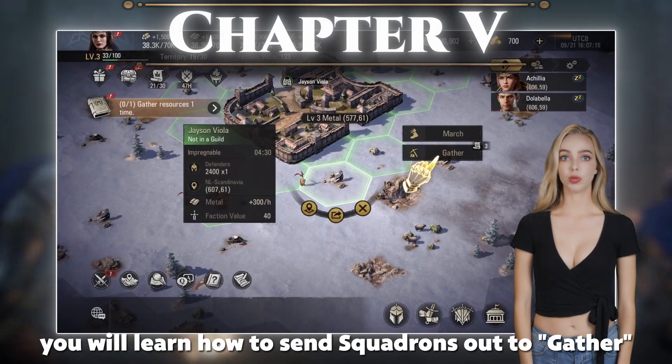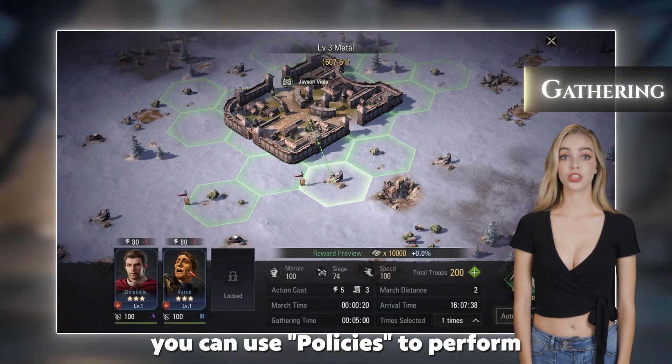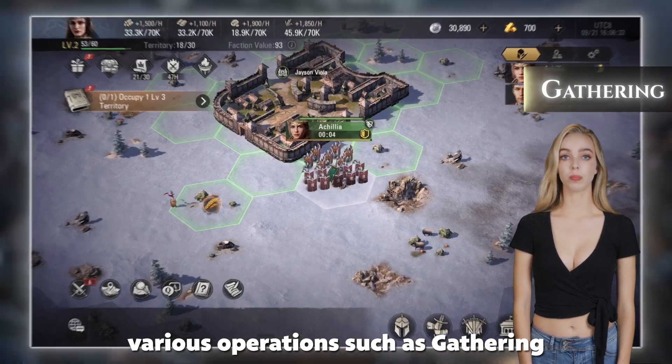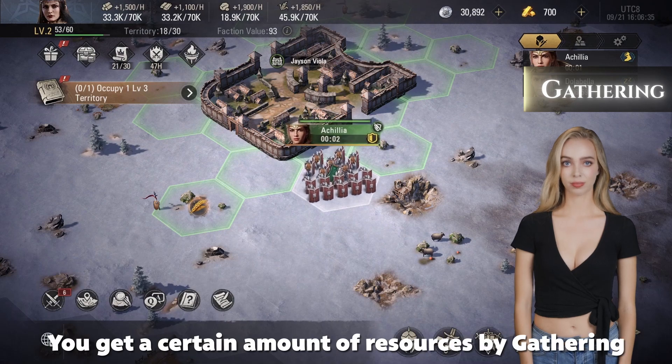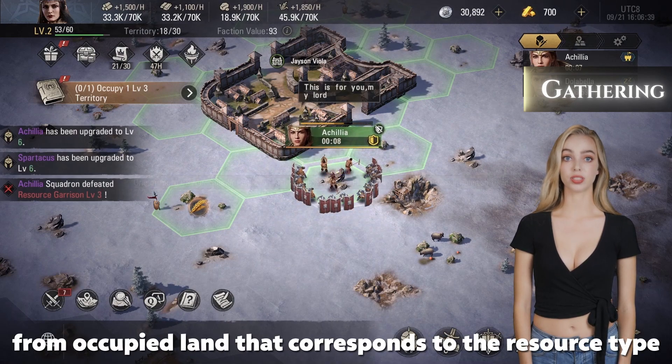In Chapter 5, you will learn how to send squadrons out to gather. In Epic Age, you can use policies to perform various operations such as gathering. You get a certain amount of resources by gathering from occupied land that corresponds to the resource type.